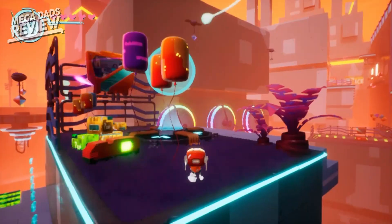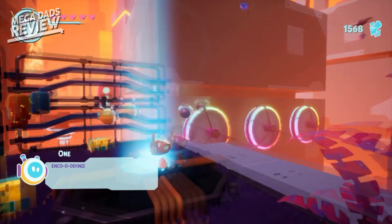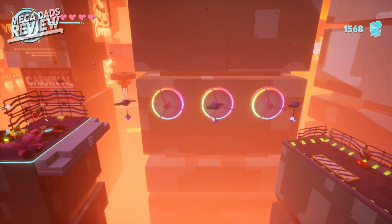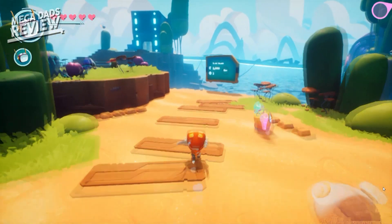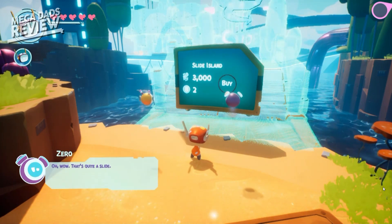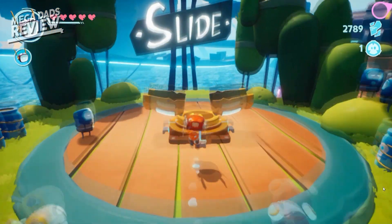All in all, I would recommend waiting for a sale to pick this game up. But if you enjoy cute platformers with colorful 3D graphics and sidekick banter — which you can toggle off, by the way — and it doesn't take a long time to complete, pick up Body. It's currently available on Steam and console versions are coming soon. It's a no-brainer especially if your kids want to learn how to play a simple platformer, but I'd say wait for a sale. Thanks for watching! For more awesome content check out Mega Dads on YouTube and wherever podcasts are found. Take it easy, Mega Family.